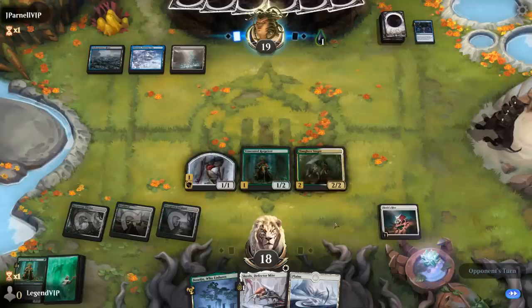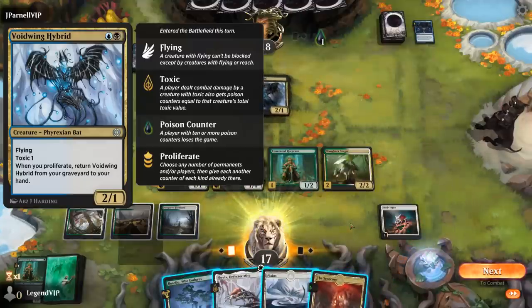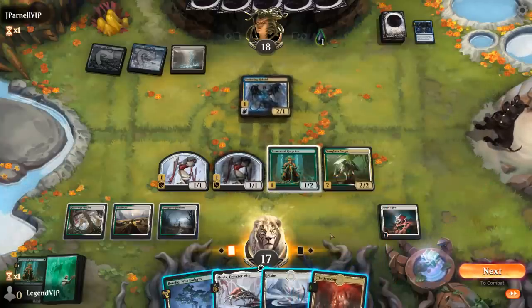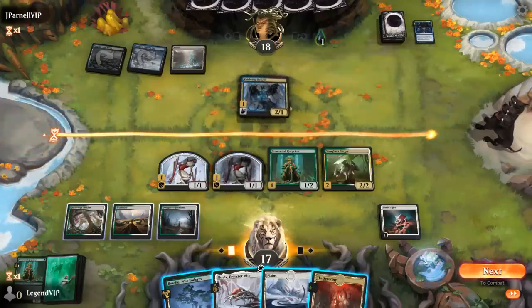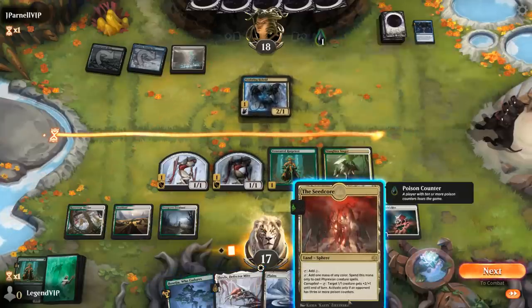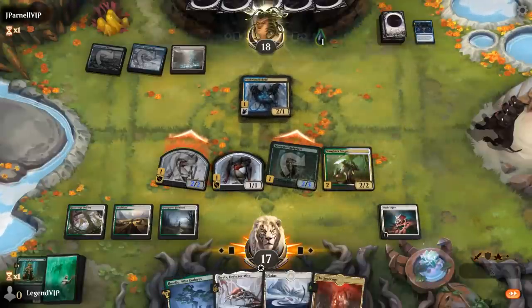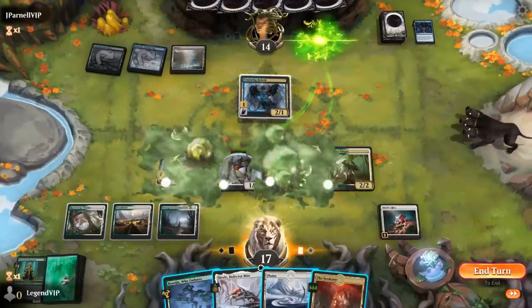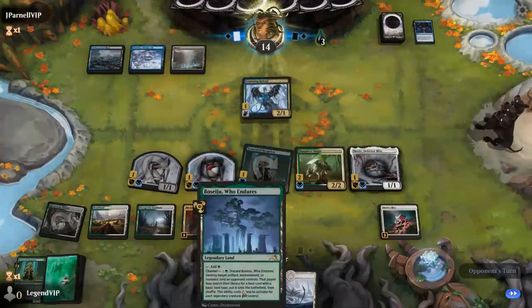The opponent has a hybrid 2/1 flying Toxic 1 that can come back from the graveyard if they proliferate. We can't quite activate the Seed Core yet but we're getting close. I attack with the Mite token to potentially trade it off for the hybrid, letting the Singer attack next turn. After blocks, the opponent takes two more poison and the Seed Core comes online. An Inquisitor Dominus appears — a 3/5 flyer — and the opponent gets to proliferate twice.